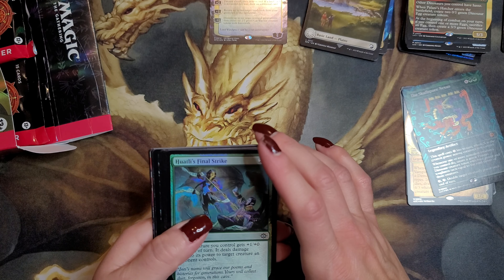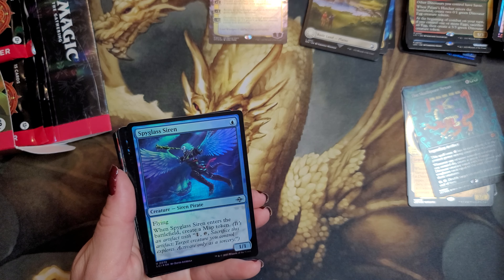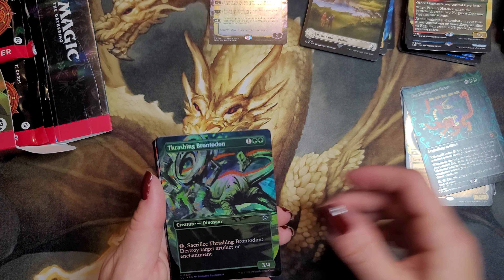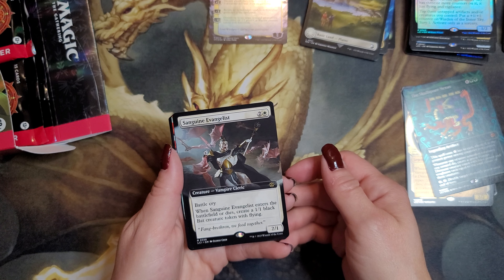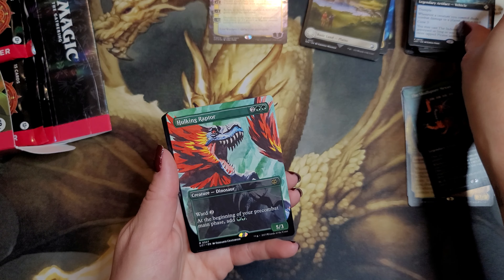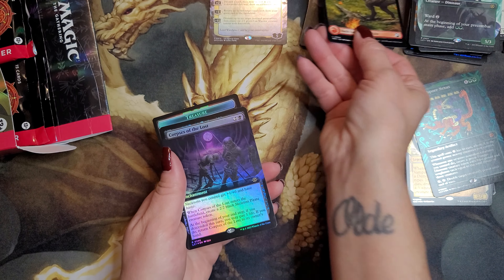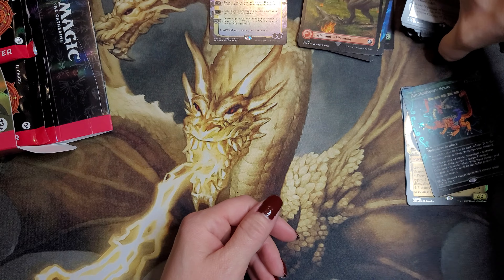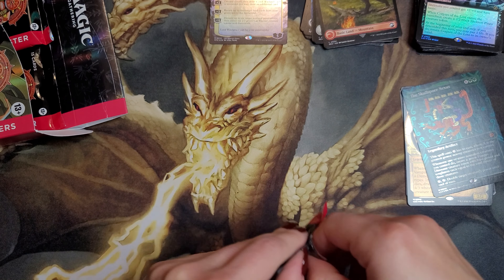Four packs left. Pack nine: Hualti's Final Strike, Unlucky Drop, Italy's Favor, Hidden Volcano, Bat Colony, Spyglass Siren, Stinging Cave Crawler, an island again. Thrashing Brontodon. Warden of the Inner Sky, rare. Sanguine Evangelist — battle cry, enters the battlefield or dies, create a 1/1 black bat creature token with flying. The Indomitable Hulking Raptor. Mountain Rex card — I prefer this side. Rare Corpses of the Lost. Treasure and fungus tokens — love the art on the fungus cards, it's a skull with mushrooms growing on it.